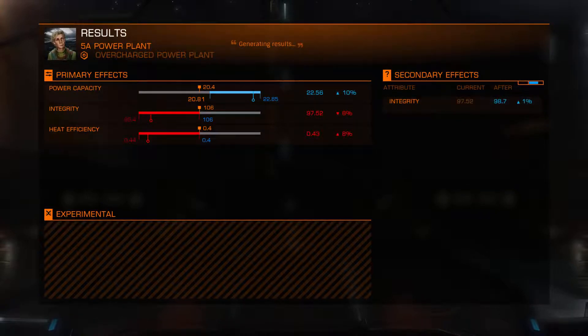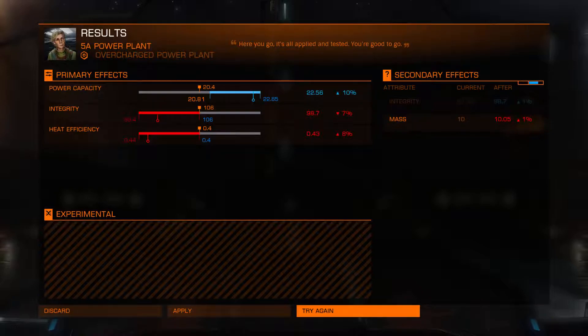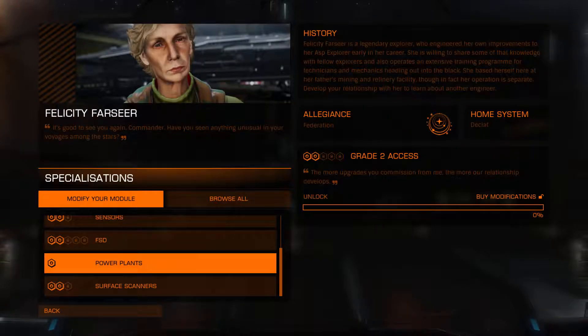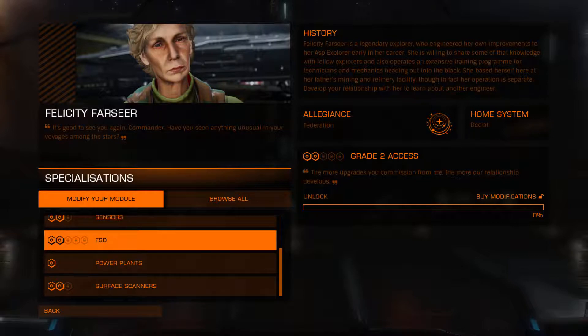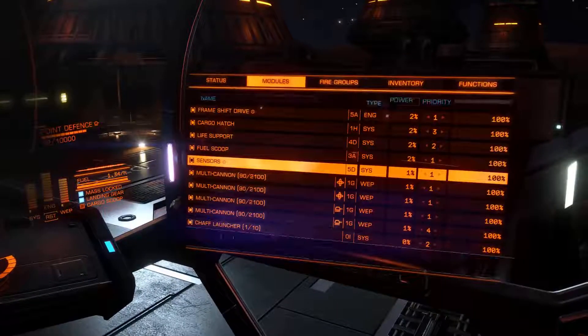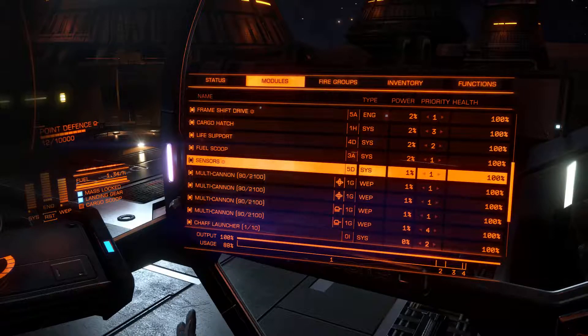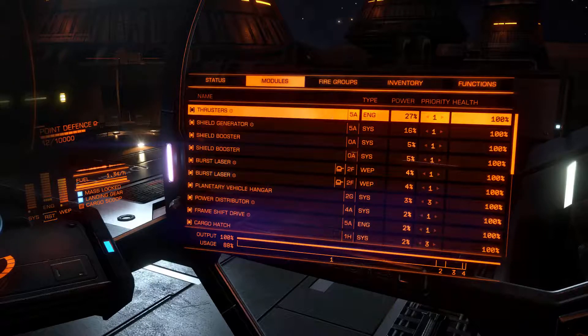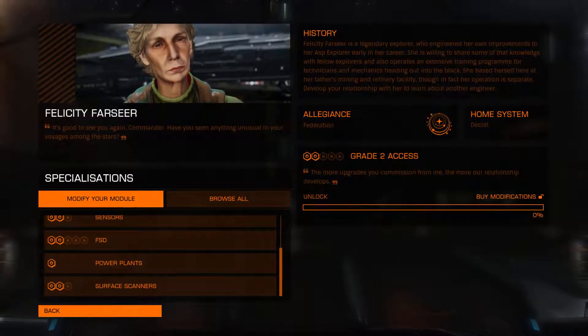Let's see what we get. Hopefully it's the heat — no, it's the integrity. And the math — it goes the other way. We're going to apply that. Now something happened there because our power plant did something interesting. We've got more power and the usage has gone down, so everything should be tickety-boo. We should have more power than we definitely need. And we've upgraded to unlock grade two.